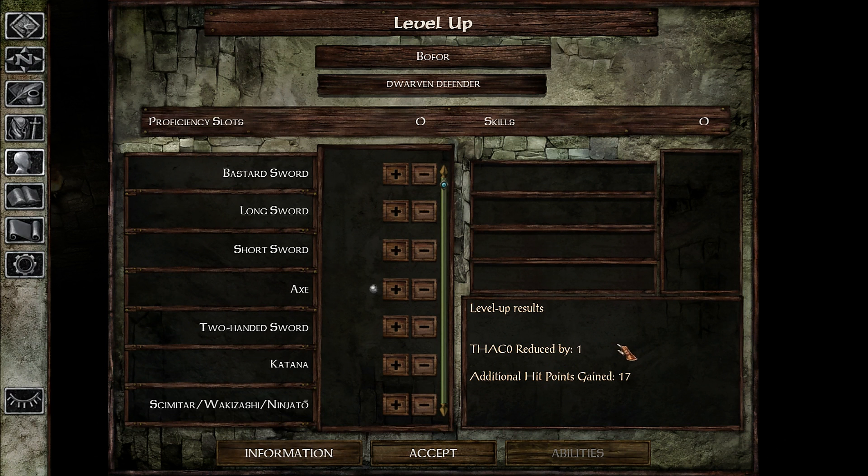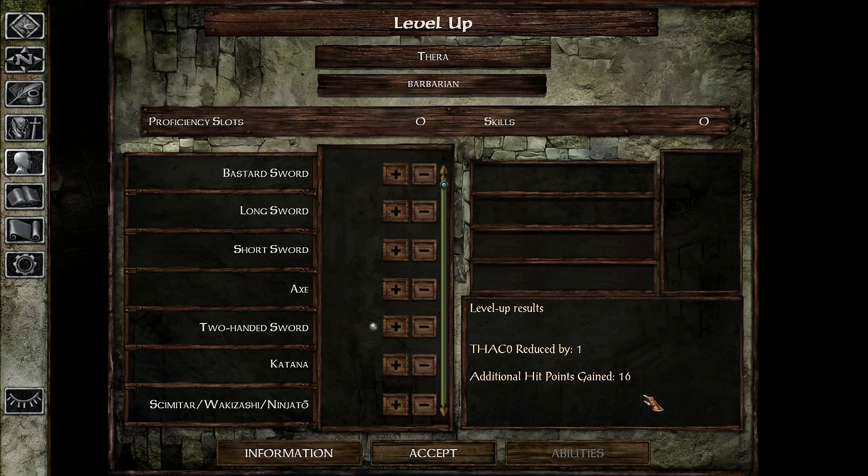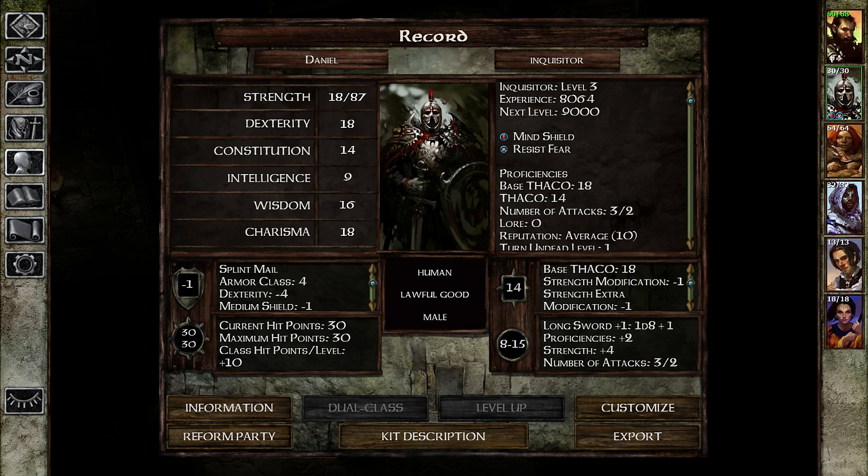Just hit level up — 17 hit points, 16 hit points. The paladin is just terrible; it has half the hit points because of a little less constitution, and maybe one point higher armor class. That's not enough to compensate. Well, if we encounter a lot of mages it'll be good still.